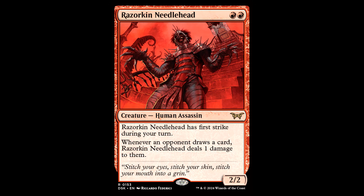And from the main set, we have Razorkin Needle Boy. I don't know who this is supposed to be — probably Pinhead from Hellraiser. It's not often we get new toys for Nekusar. This guy is already like $9-$11 — it's a nuts card for two mana and appears to be in very high demand.